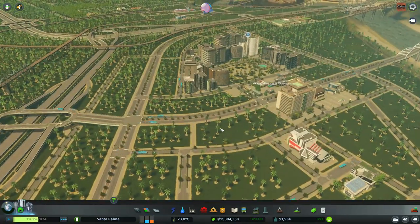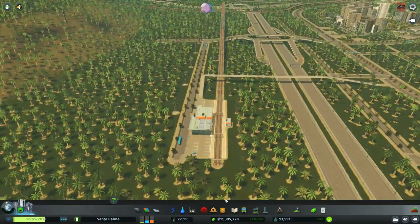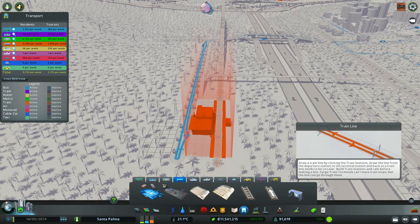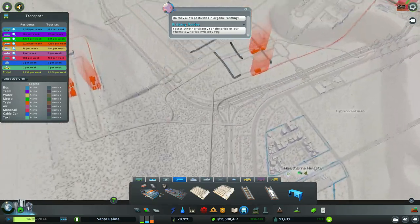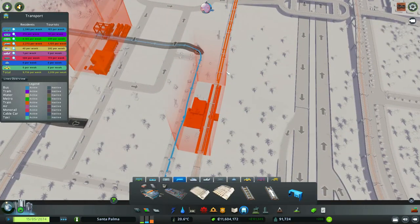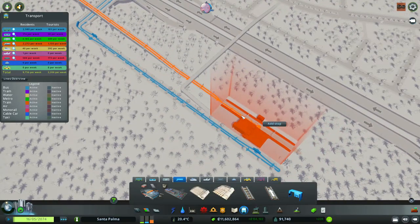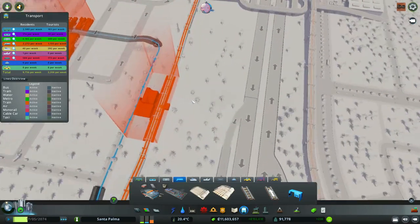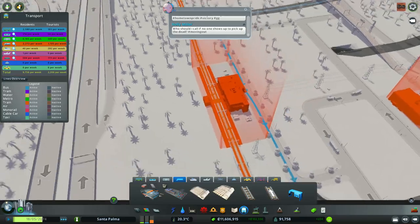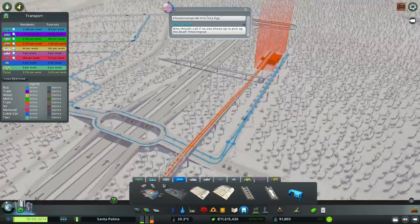I'm going to unpause this to let this develop. In the meantime, I didn't create a train stop line here. I would probably extend this - if I don't mess this up - to here. So now we have two stops, one on each direction, and the last stop will be here.